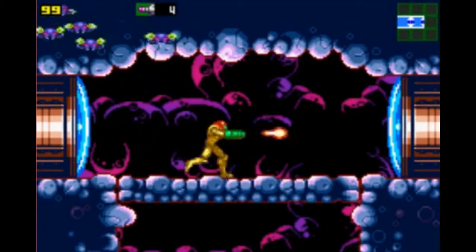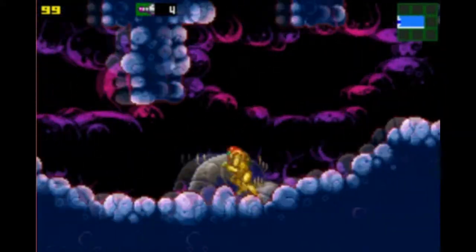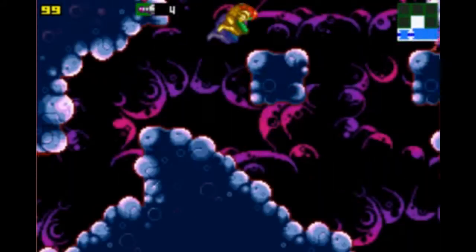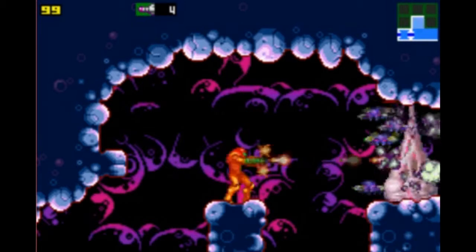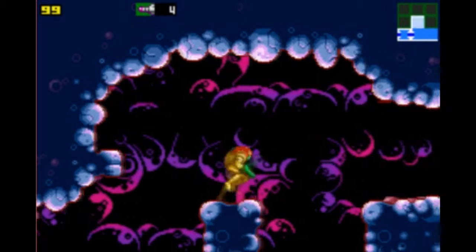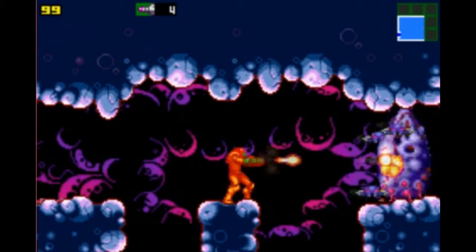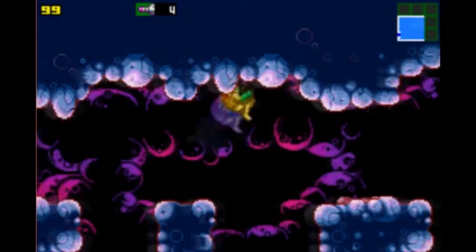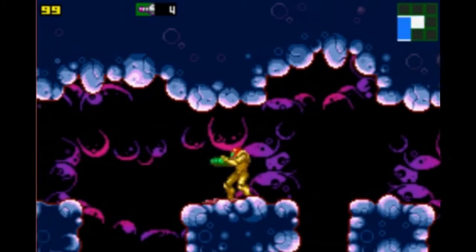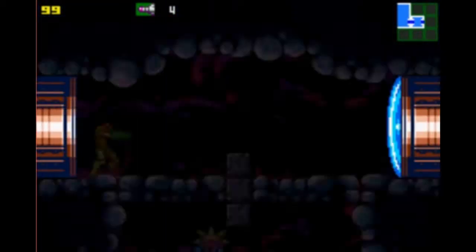We'll be making use of the missile upgrade that we received in the last episode. Continuing on through the missile door, we see essentially a dead end, but it turns out we can actually jump up here. This took me a while to figure out on my first playthrough without using a guide. I could use some missiles to speed up destroying those little sack things which kept spawning annoying fly things, but mashing the B button works just fine.